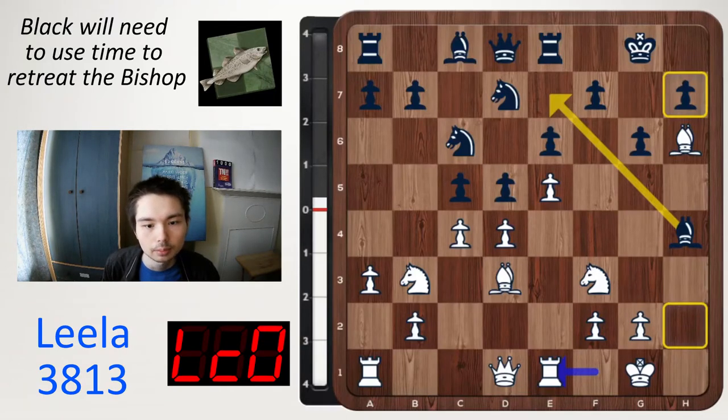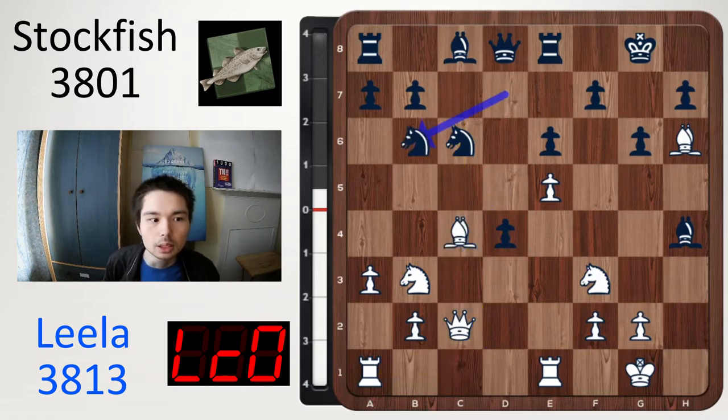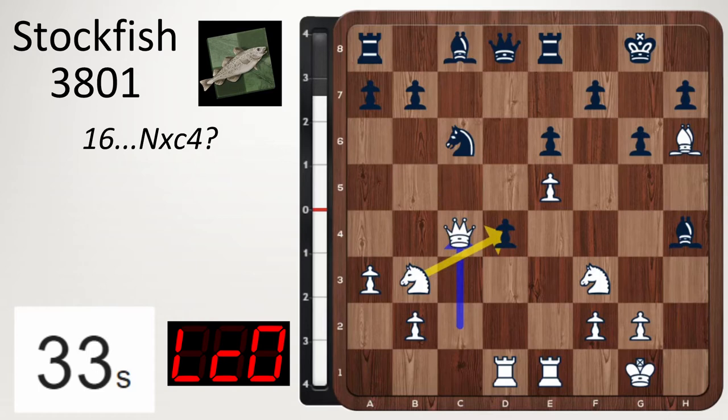In this middlegame, after rook e1, taking in the centre — and Leela doesn't recapture straight away, goes queen c2, giving yourself some options. Queen c2 defends the pawn on c4, and the white rook can go to c1 or to d1. It is very likely this pawn is going to drop because white can recapture with the knight. After queen c2, d takes c4, bishop takes c4, knight b6, rook d1. And here Stockfish played bishop d7. Black has less space, so a good general middlegame strategy is to swap pieces off.